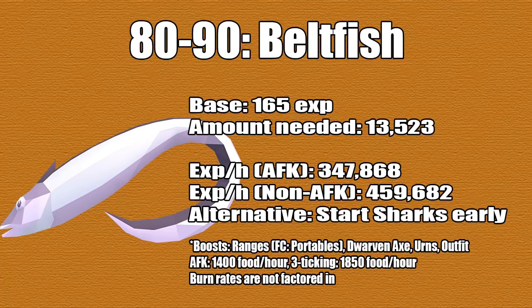From 80 to 90 you're going to be doing beltfish, which is also the new Menaphos fish. It's fairly cheap but can take a while to buy, so you may have to pay higher than GE price. The base XP you'll get is 165 and the amount you need is 13,523. AFKing gives 347K XP per hour, and non-AFKing gives almost 460K XP per hour. Otherwise if you don't like this method you can start doing sharks earlier.